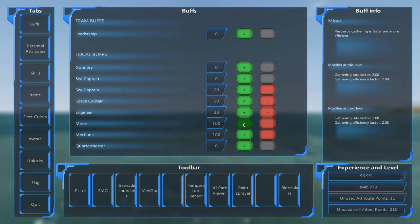Miner is for the campaign mode. In campaign mode you have to mine resources from certain spots, and this buff increases the amount of points you get from every resource point. So in the campaign map this is an important one.